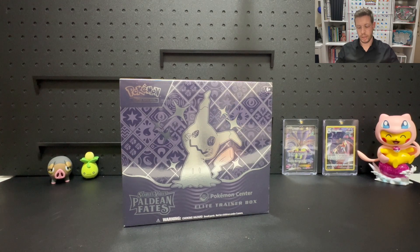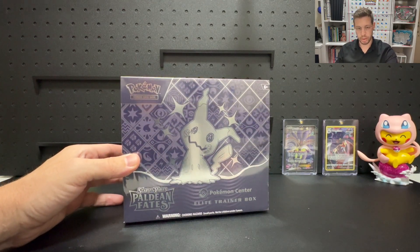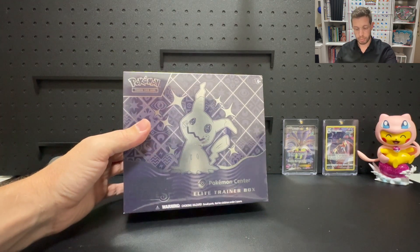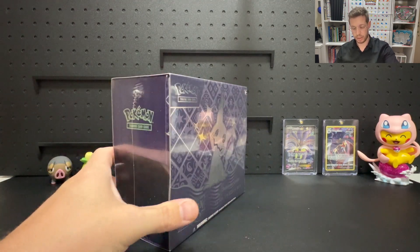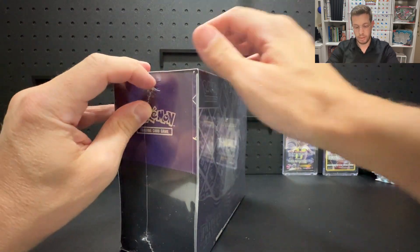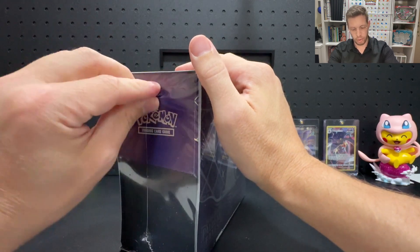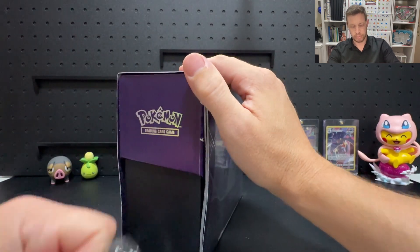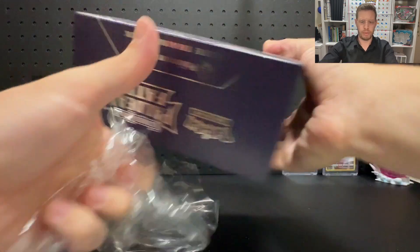Okay, so here we are — we've got the Paldean Fates Pokemon Center Elite Trainer Box sitting here on the desk right in front of us. We're going to rip and review this bad boy and see if we can get some pretty fire pulls out of this set. Seen some mixed reviews online already about it. It's not a good start because I've already forgotten to get my knife out, but how about we just use brute strength and rip into it.